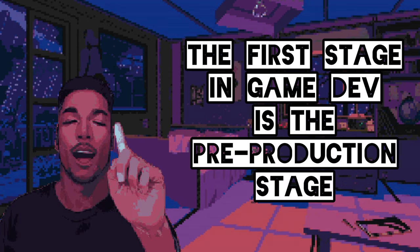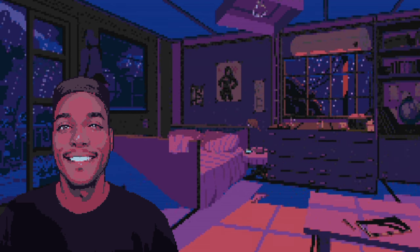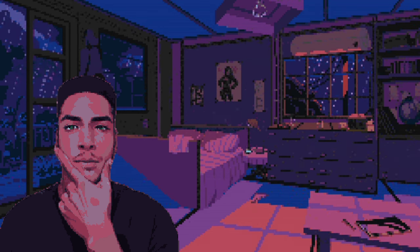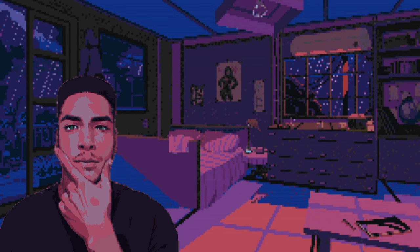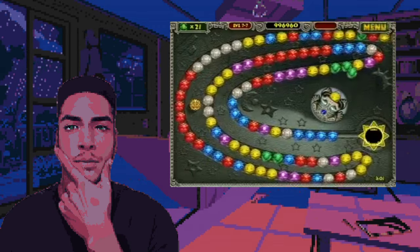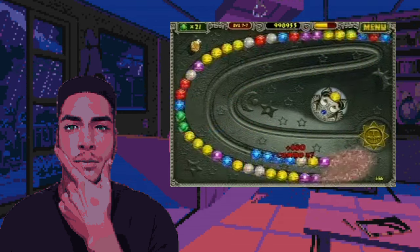The first step in game development is the pre-production stage. To make a game, you have to have at least a concept of what you want to make. The first step is defining your vision — what kind of game do you want to create? What are the core concepts and what makes it unique? Having a clear vision will guide your decisions throughout the development process. Maybe you want to make a game inspired by something you played in your childhood, create a new genre, or chase a trend and make money from the hottest genre right now. The concept is up to you.